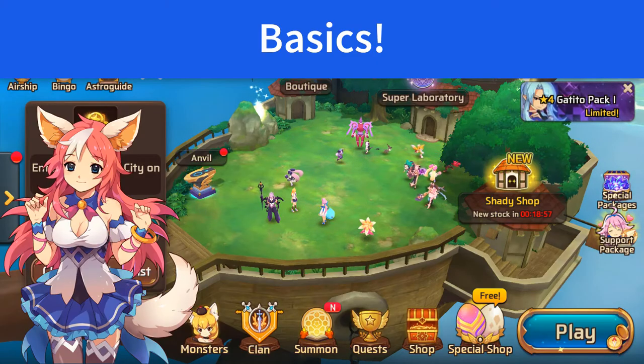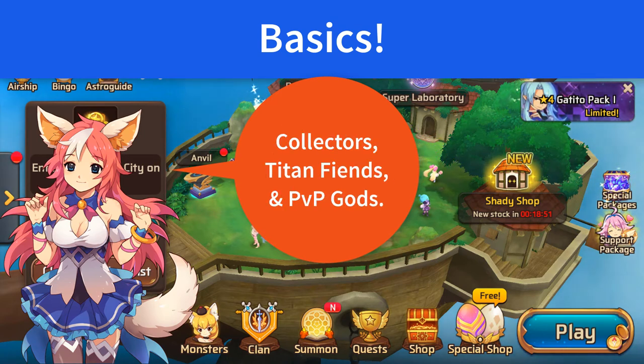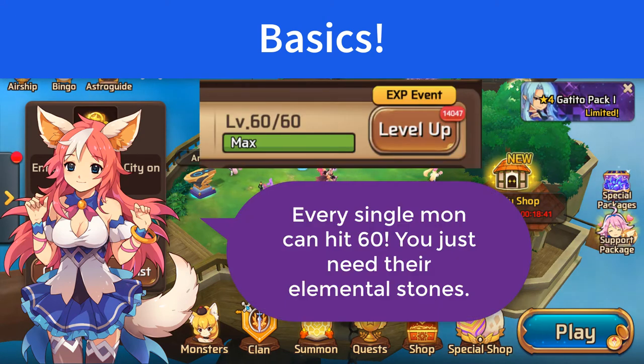So quick overview of the basics here in the world of MSL. The goal of the game is split between being a collector like myself, building monster titans which is mid to end game content, or focusing on PvP which again is mid to end game content. The level cap in this game is level 60 and all monsters can hit it with ascension stones correlating to their element.